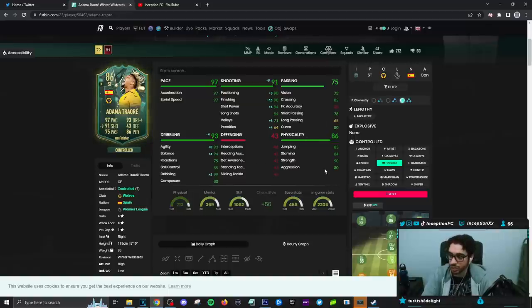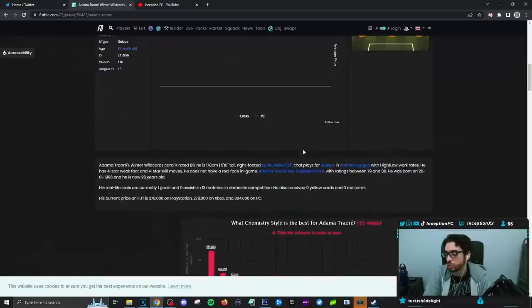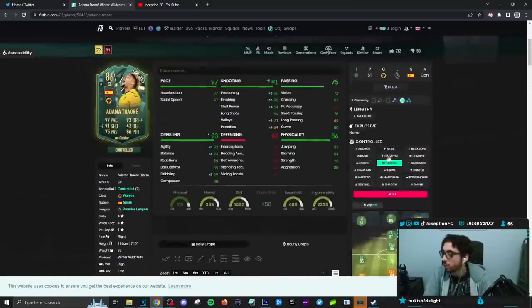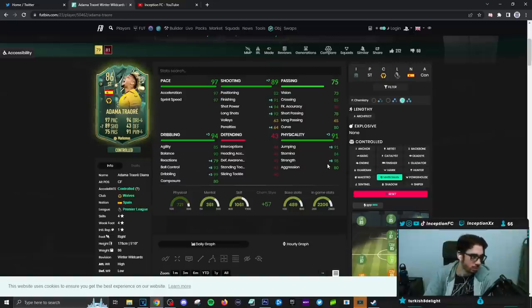No defensive stats, and then he actually has some physical capabilities with the strength as well as a little bit of aggression. You could technically give this card some sort of physical boost. So you can see that most people are giving him a finisher, or an architect to make him lengthy, or if you were to give him a marksman chemistry style — like, this is just if the dribbling is kind of set up a certain way on the card — you could still make him work really well on this, because the pace is still in a very good area. It's more going to be in the strength and jumping department.